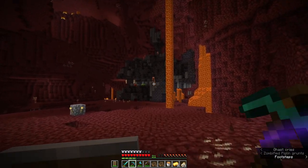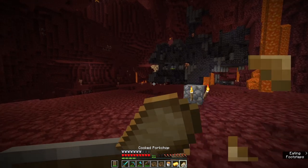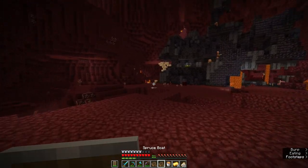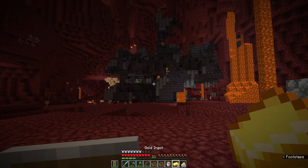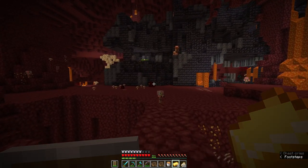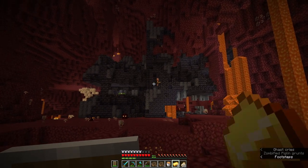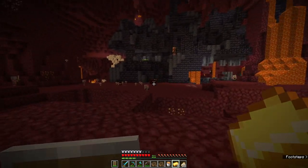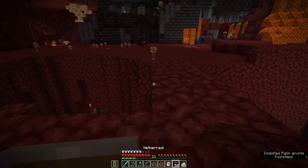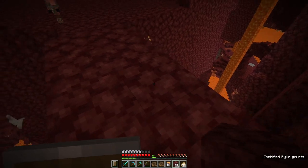So what we're going to try and do is hit one of them, have another one come at us that's angry, and distract that one with gold. Heavy aggravation happens when you damage a piglin. You cannot stop a piglin from being angry at you if they are heavily aggravated — which makes sense, you just smacked him in the face.